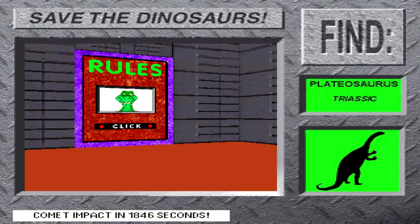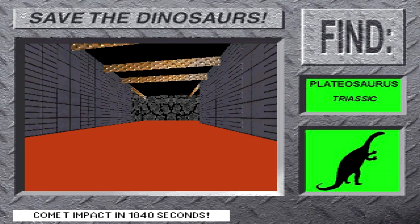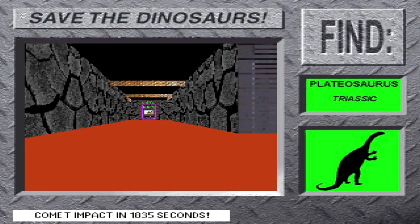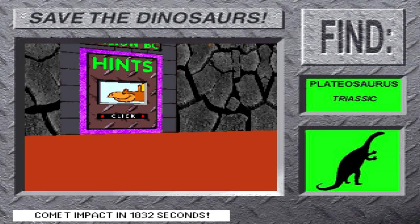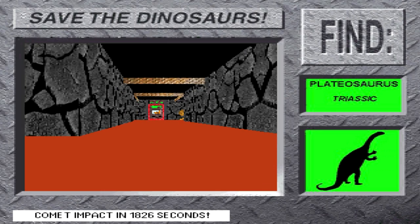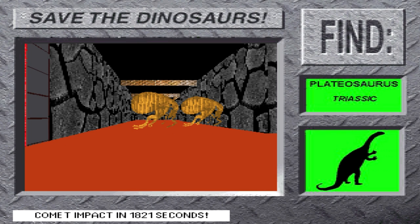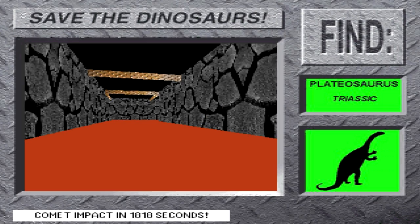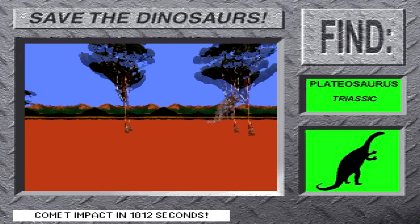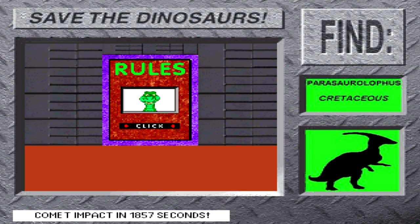Another mission completed! Okay, mission seven: find Plateosaurus. It was an ancestor of long-necked plant-eaters like Brachiosaurus. The hands of Plateosaurus had four fingers and a thumb with a sharp curved claw. With its long neck and tail, Plateosaurus could seek food in high and low places. Great! You saved Plateosaurus!